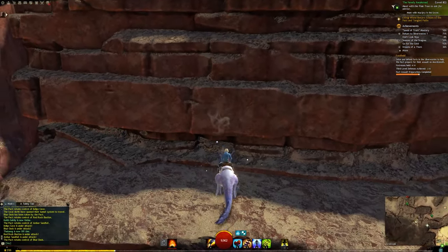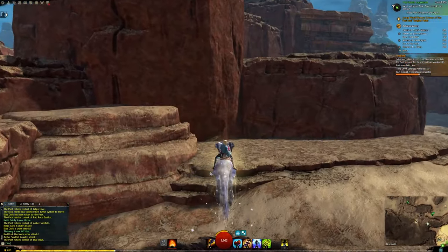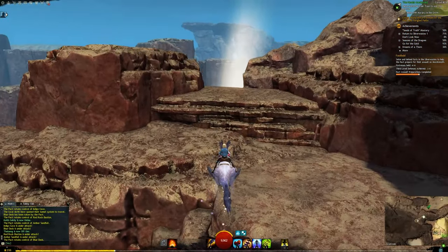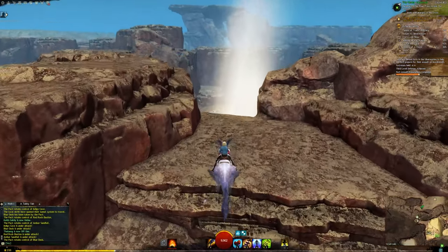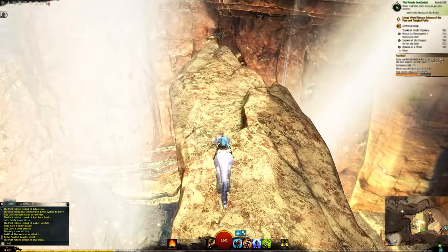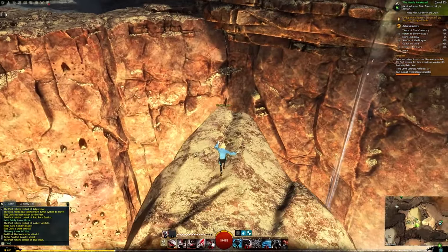This is just bonus content at this point. This is how I originally got here, because I knew how to get to the far Silver Waste and I knew that the ship was on the other side. It just seemed easier to come this way, but then I realized you can get there quite easily from Camp Resolve.